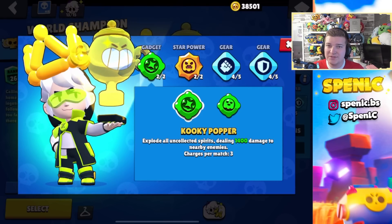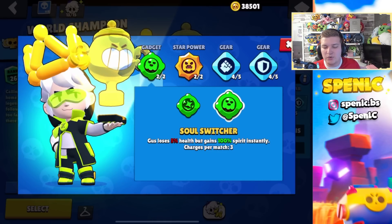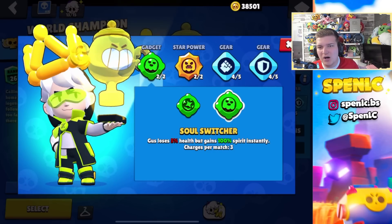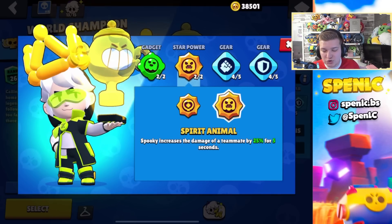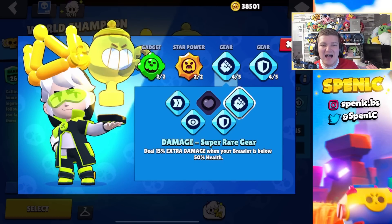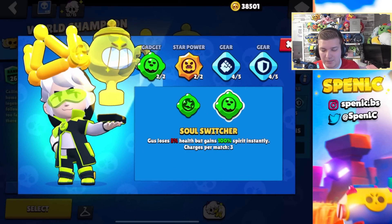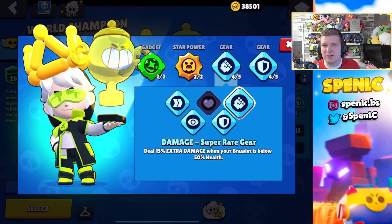One of Gus's gadgets and star powers recently received a buff, but I don't think his build has actually changed. Cookie Popper is just way too strong especially in game modes where you need to confirm a kill, and his ghosts have a lot more pressure with this gadget. With the other gadget — especially if you use the shield gear — it literally doesn't take any health off you, but after trying it a lot I don't think his build has changed much. The first star power pairs really well with any aggro and overall everyone — the extra 25 damage is really strong. The other gives extra healing, but after trying it a lot especially in Power League, I just don't feel like there are scenarios where that extra healing actually wins you the 1v1. This has to be his best build for sure, though gears can really depend on the map.